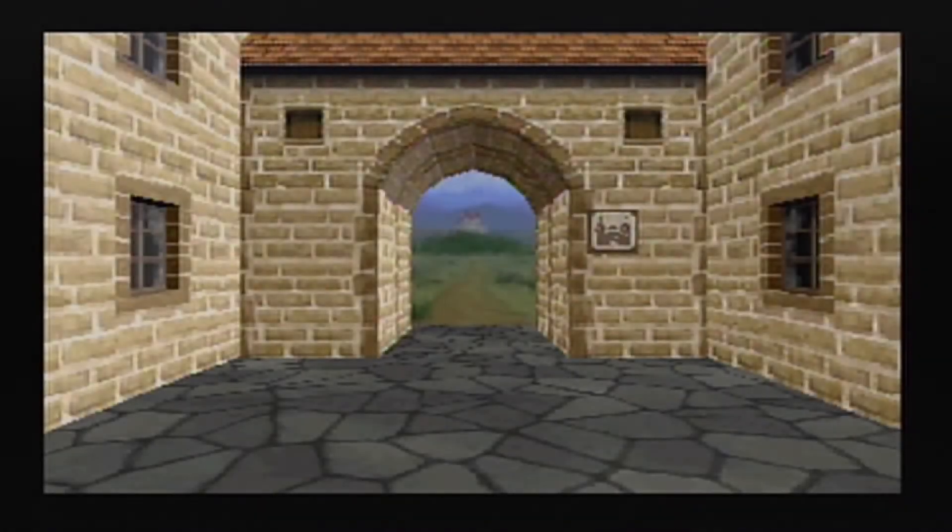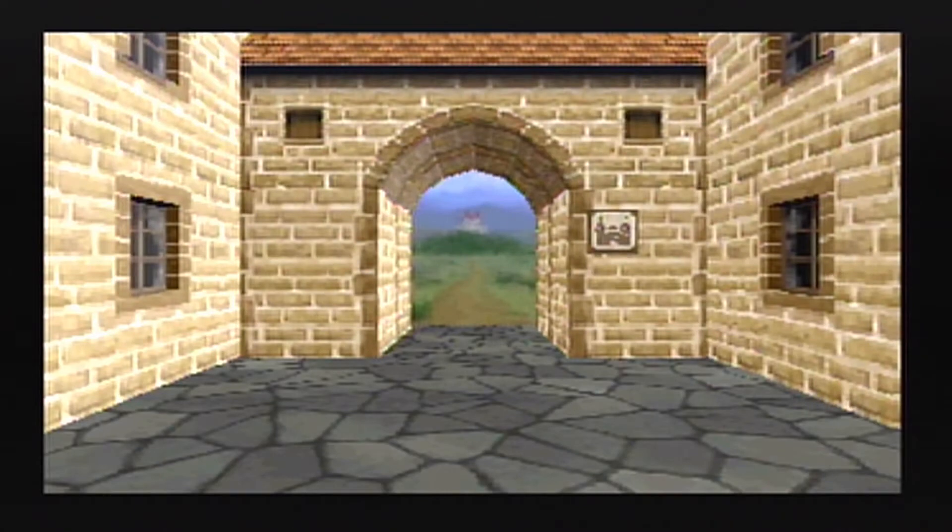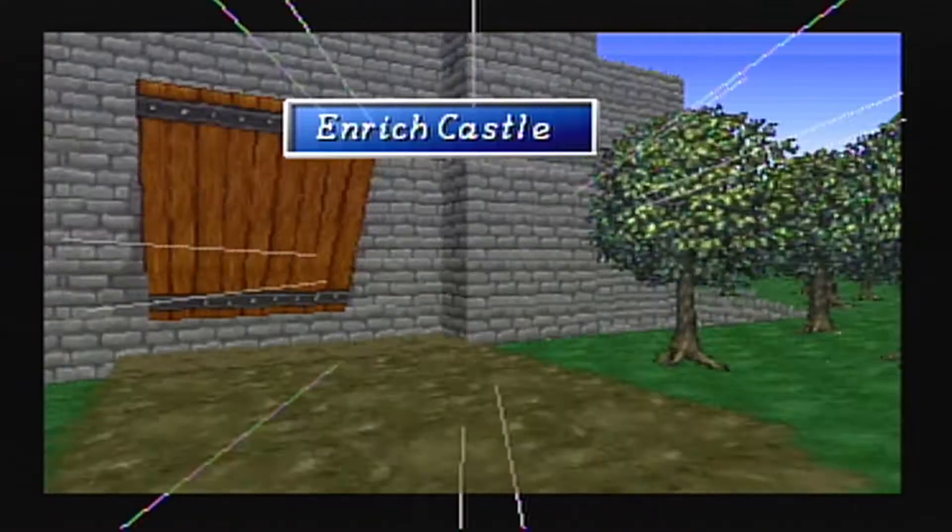Hey, what's going on everybody? Welcome back to another part in the Shining the Holy Ark walkthrough. We just tackled the forest cave. Now we're going to do a little prep work before we take on our next dungeon.